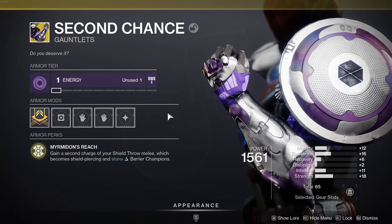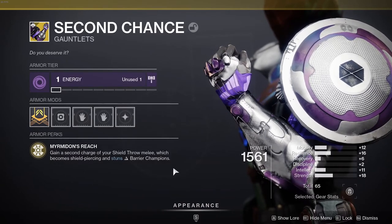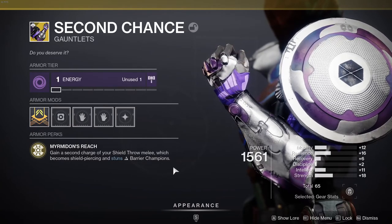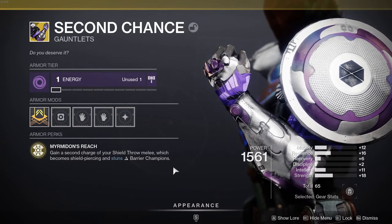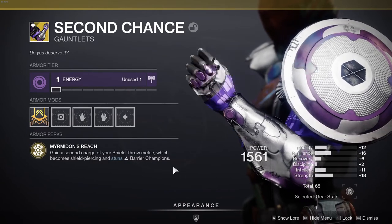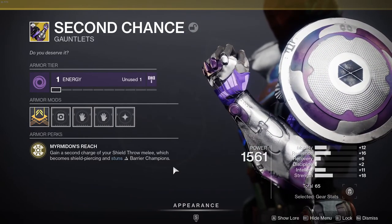There is also Second Chance, which gives you an extra melee charge. It makes shield throws anti-barrier for champions, and since the shield throw will give you an overshield, you can combine this with the Offensive Bulwark aspect for increased grenade energy regen. You can also use mods and Fragments to cause melee hits to generate grenade energy. This is a good choice for Lost Sector or Nightfall versions.